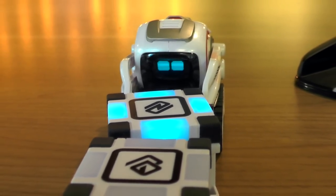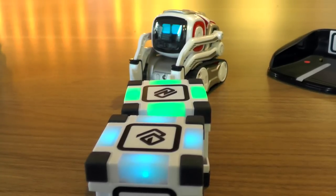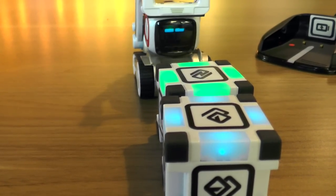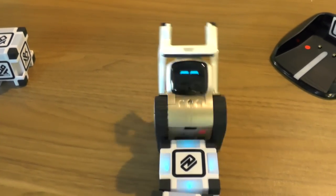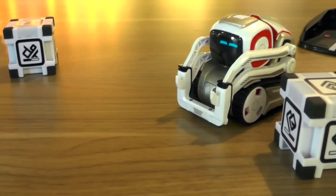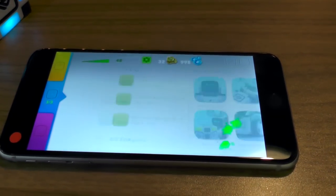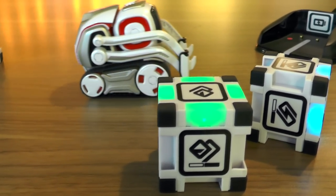That means he will go off into explore mode, because when he's not playing a game he doesn't just stand still and wait for you to tell him what to do like other toy robots. He has this AI personality that makes decisions and establishes different needs — so he wants to show off, popping a wheelie. He makes choices about what he wants to do, and sometimes he'll come over to you, look you in the eye, and ask you to play a particular game. We can collect our sparks and spend them on different upgrades.